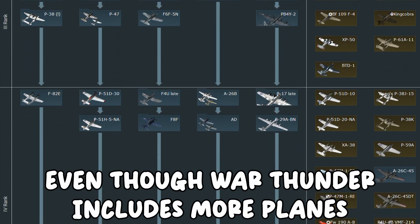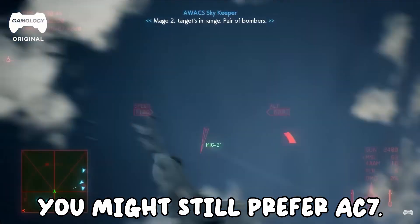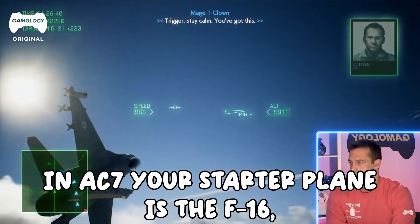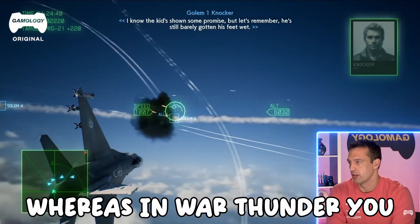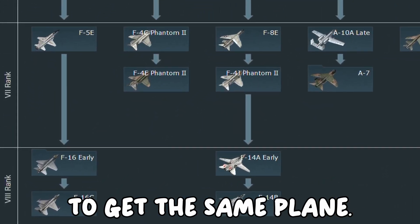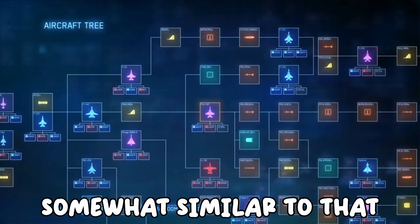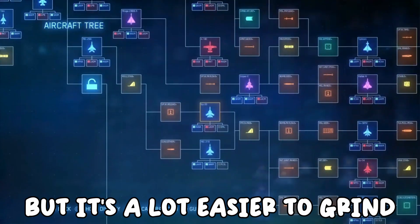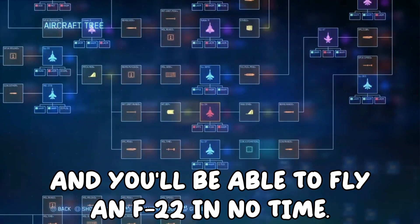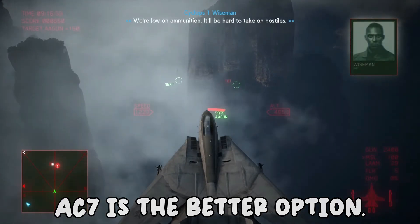Even though War Thunder includes more planes than Ace Combat, you might still prefer Ace Combat. In Ace Combat your starter plane is the F-16, whereas in War Thunder you need to grind the game for months or even years to get the same plane. Ace Combat has a tech tree system somewhat similar to War Thunder's, but it's a lot easier to grind and you'll be able to fly an F-22 in no time. If you want to get into jet action fast, Ace Combat is the better option.